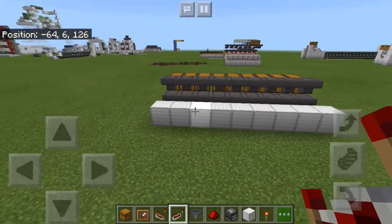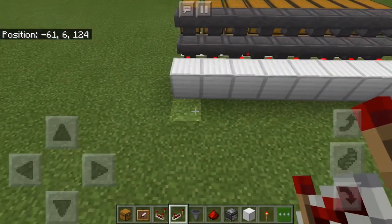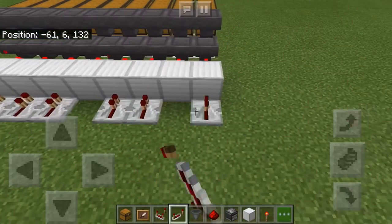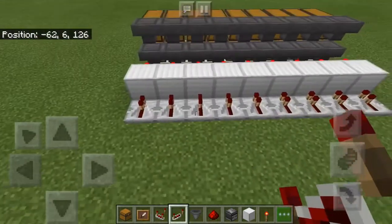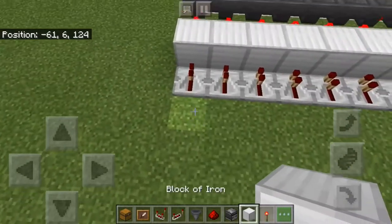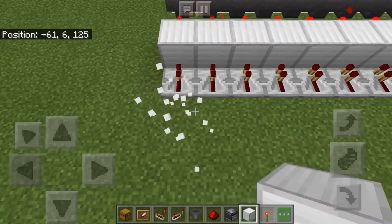After placing in the redstone torches, you can place in a row of repeaters along the back side of the blocks, like this. And then after that, place in another row of blocks.